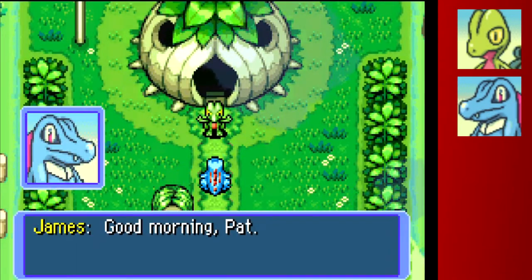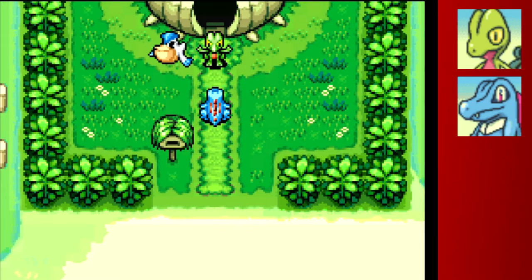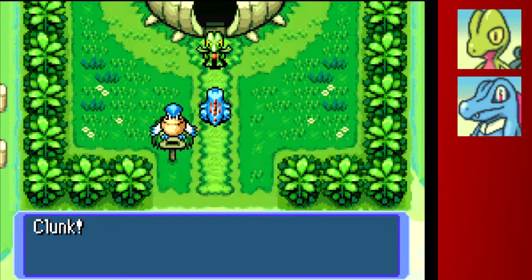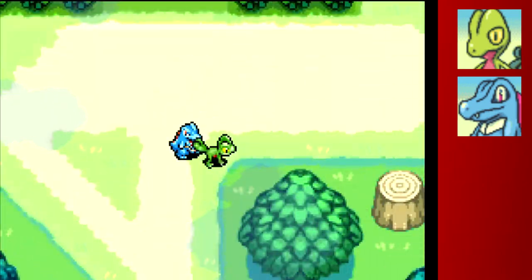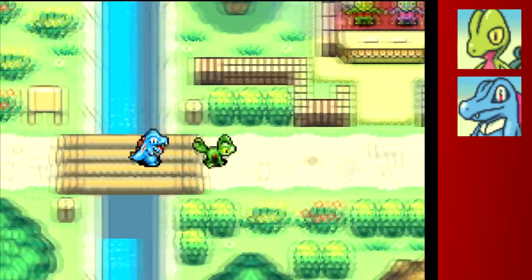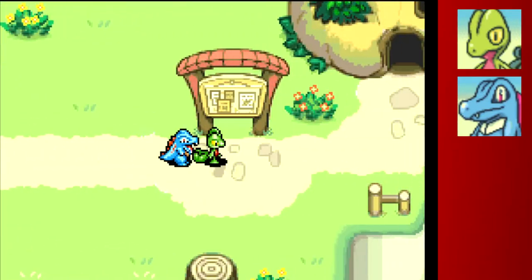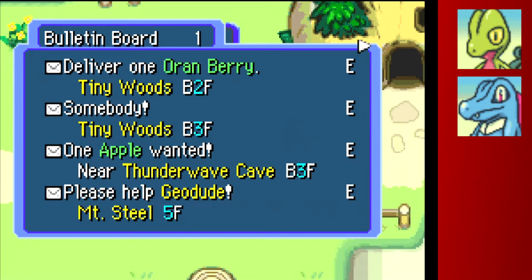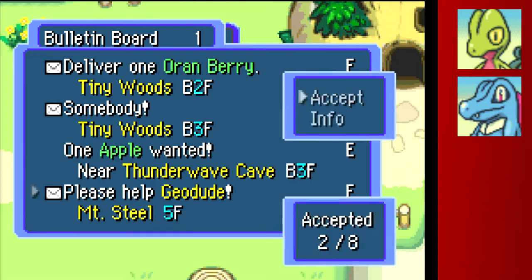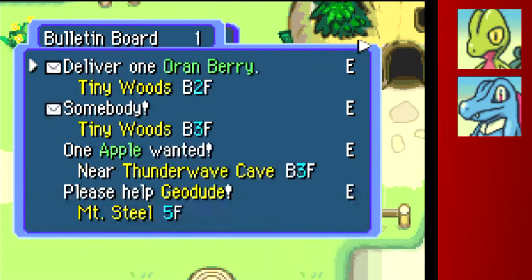Welcome back to another episode of Pat's Plays. We're continuing our previous mission of collecting a Zigzagoon to add to our team as we progress through the main story. We're going to pick up some missions — it's been a little while since I recorded, so I might need to refresh my memory. We want Thunder Wave Cave and Mount Steel missions; we have a lot of Mount Steel today, which is really good.